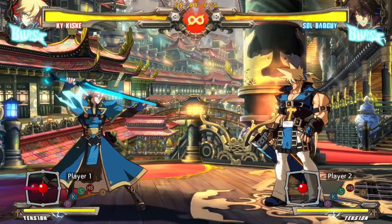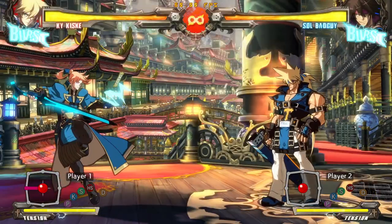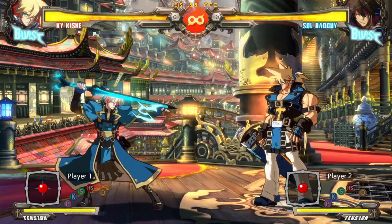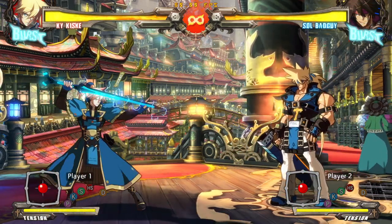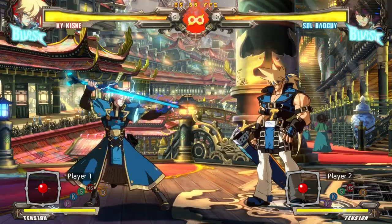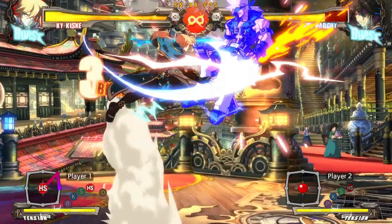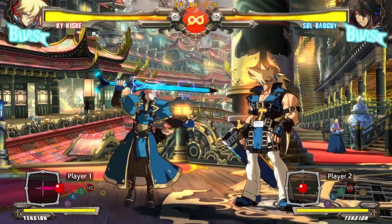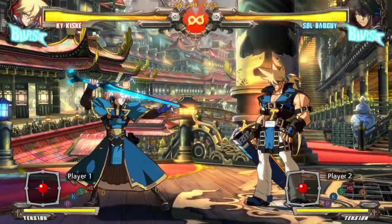Forward punch is your go-to anti-air button. It is upper-body invulnerable basically the whole way through and has a very good hitbox. This will stuff jumps and instant air dashes at you very reliably. You get a full confirm off it for an air combo. You don't even need a counter hit for this — just anytime you catch someone jumping, you're free to go into close S and do easy combos all day. Very, very good anti-air button.